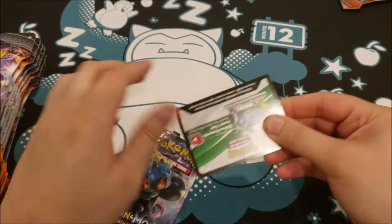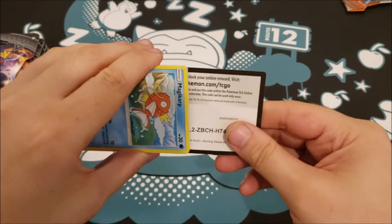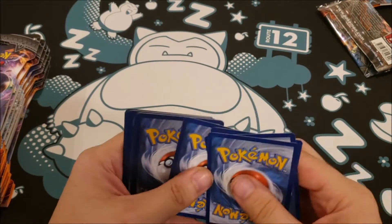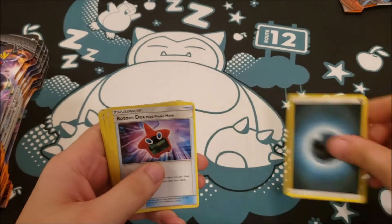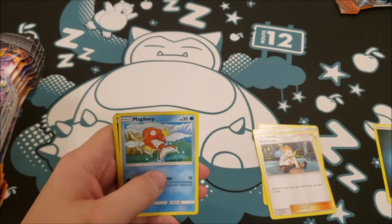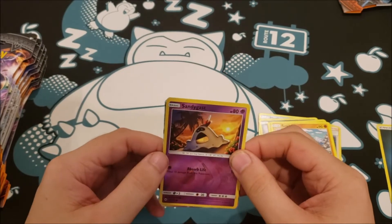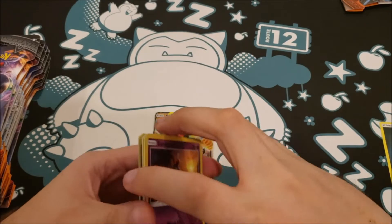There is a code card for you guys. One, two, three, four. We have a Darkness Energy, Rotom Dex, an Escape Rope, Sophocles, Magikarp, Alolan Rattata, Wimpod, Togedemaru, a Sawk, a Reverse Foil Sandygast, and a Marshadow GX.